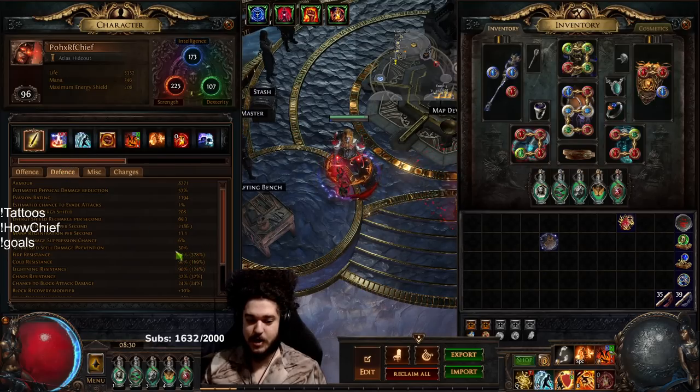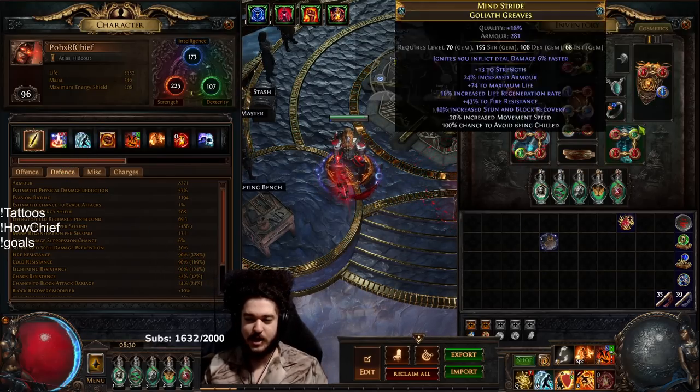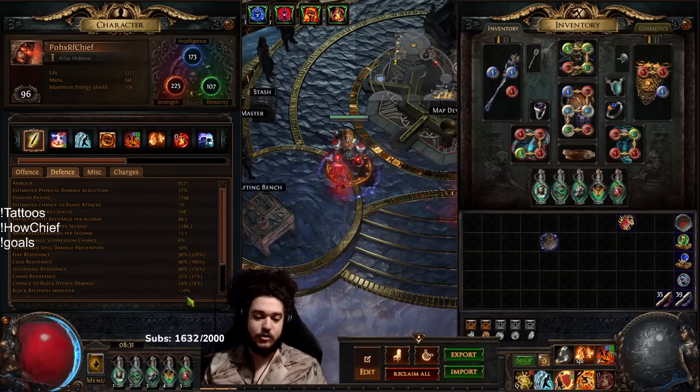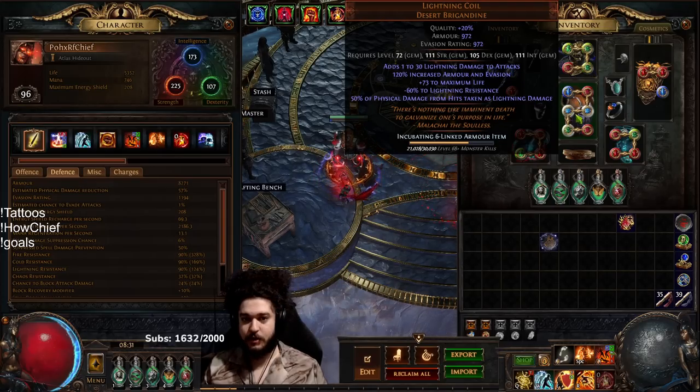I ended up pivoting into a Rise of the Phoenix instead of a Dawn Breaker, primarily because it allows me to hit 90 max res. With Dawn Breaker I was sitting around 86, and Rise of the Phoenix just felt more tanky. It also gives way more sustain, which is what my character was lacking.